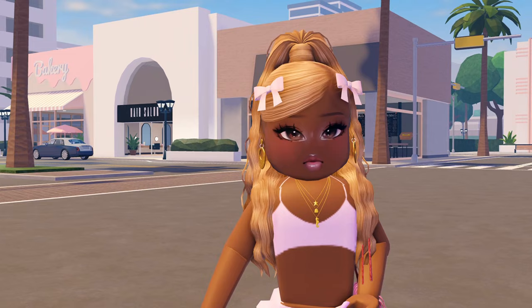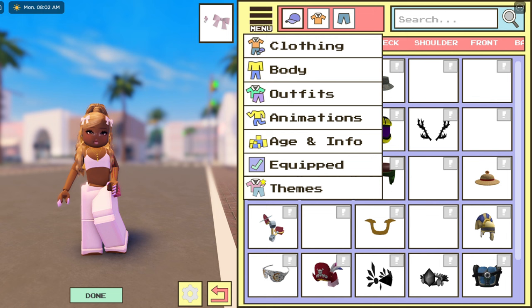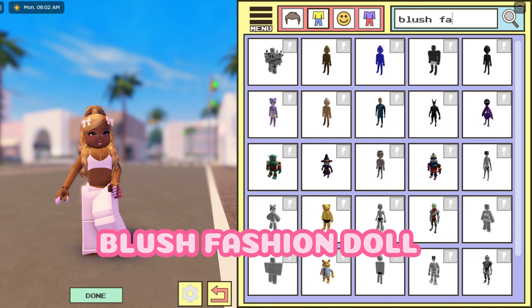That's enough talking, let's get straight into it. I've started off with my normal vlog character so you can see how to change the body completely. The first thing you have to do is go all the way to Avatar, then go to Menu, and after Menu you need to go to Body. Click on the second square next to the hair — the one with the yellow top and blue pants. Once you're here, go to Search and type in 'Blush Fashion Door'.